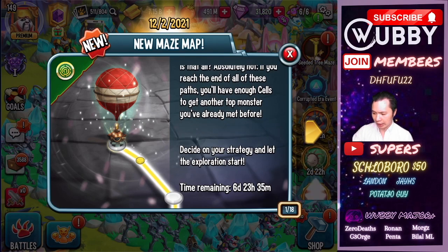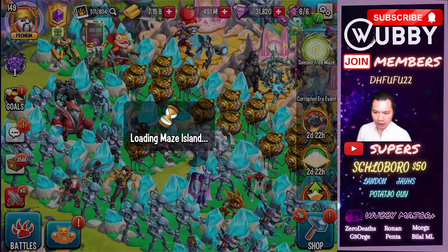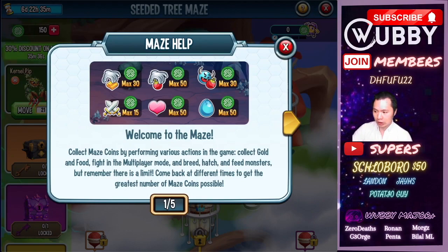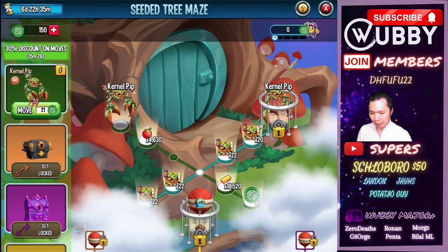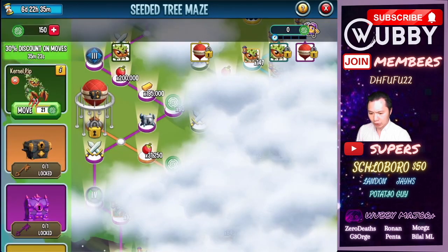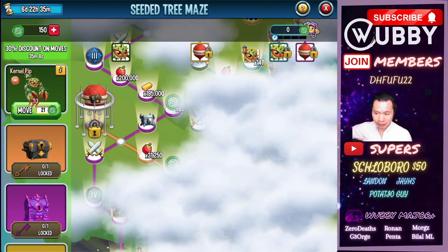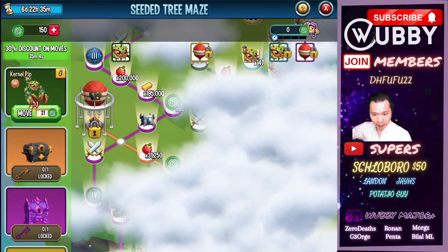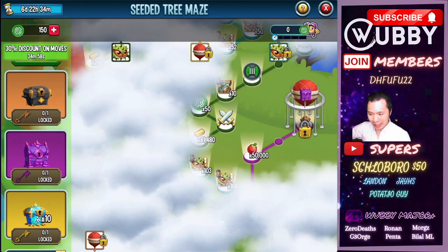Decide on your strategy and let the exploration start. I haven't seen any leaks about how to do these, so we'll work through it together. The general strategy if you're not sure what to do is just to get as many maze tokens as you can. Path one looks like it has a 30% discount. It's hard to tell the level range since clicking isn't responding, but best case it's a level nine and ten room.